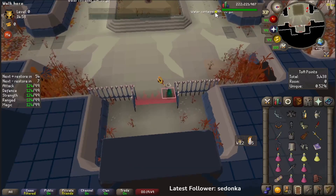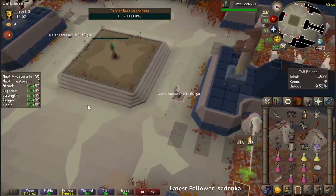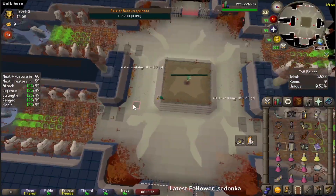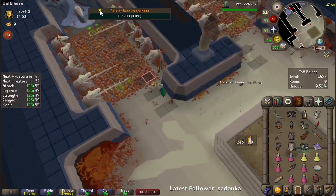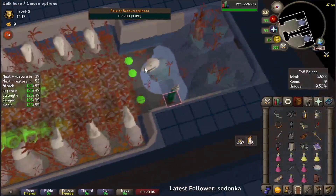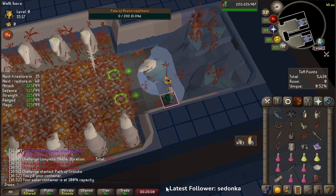For Crocodile, the puzzle room is pretty simple. Everyone will need to pick up a water container here and go to one of the four corners of the room. At the end of each corner, there's going to be a waterfall with water in it. Click on it to fill up your jug. If you check your jug now, you'll be at 100% capacity.